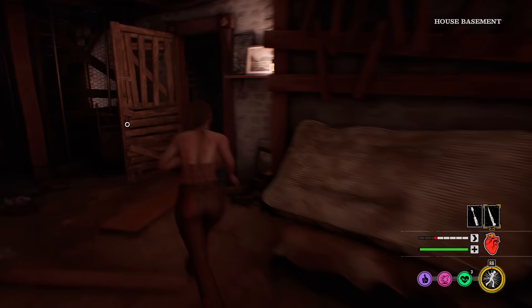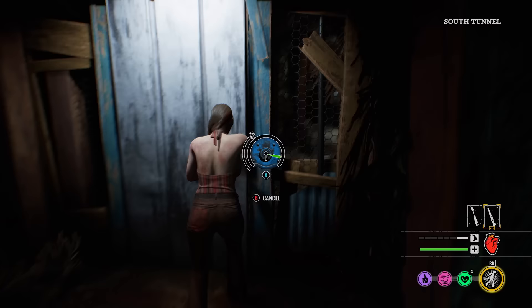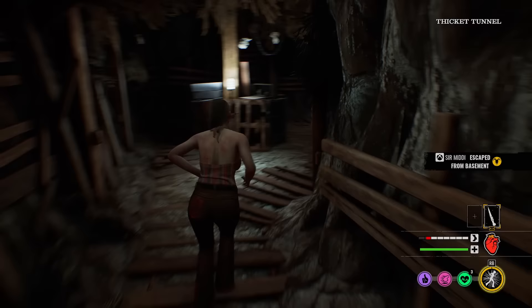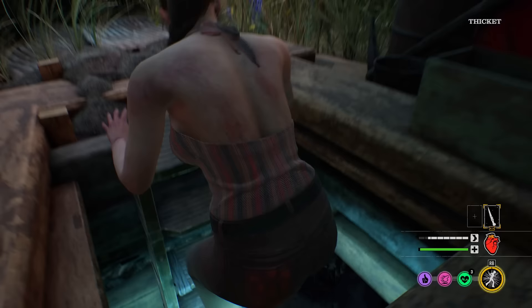I'm going to stay down here and unlock one more door. I don't think there's anything worse than when a survivor's trying to escape a killer, they jump down and the door's locked — just trying to help the team out. I'm going to use this exit too — get out of the basement. This is probably one of the most stealthy basement exits I've seen in the game for gas station. Look at this — at night time too, you'll just never get seen in these bushes.